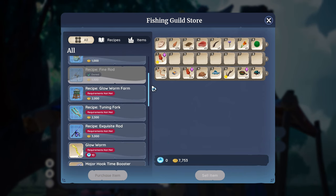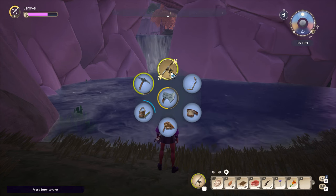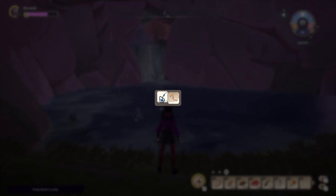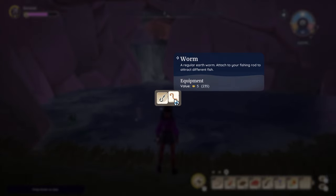There's also the tuning fork, which helps you track rare fish for 15 minutes. To equip worms, you must first equip your fishing rod from the tools by pressing R, then right click and you can choose whether to use just the standard hook itself or add worms for bait.